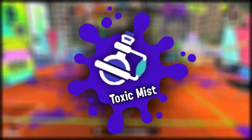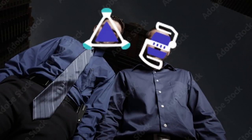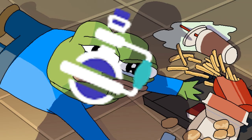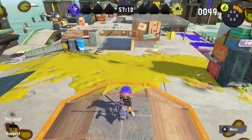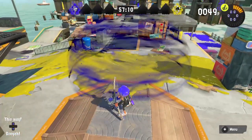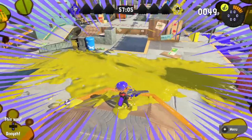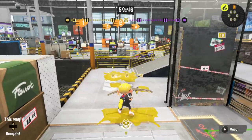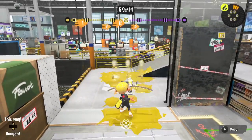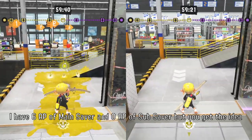Let's start by looking at Toxic Mist. Frankly, it's not a very strong sub-weapon when you look at it compared to the likes of Splat Bombs and Fizzy Bombs, and could be considered the weakest part of the kit. However, it does synergize pretty well with the Tri-Stringer. Its primary use is pretty simple — Toxic Mist is used to slow down enemies and discourage them from pushing through an area. A big issue with this sub-weapon is that it doesn't have much impact in open areas, and whenever you use it, you're taking out a decent chunk of your ink tank that could be used for the main weapon.